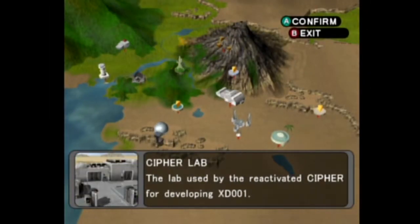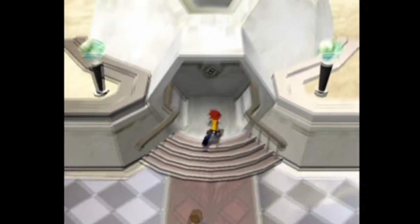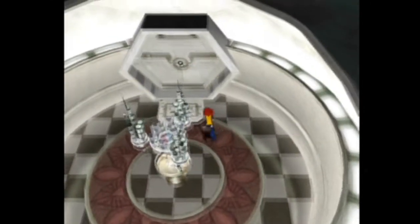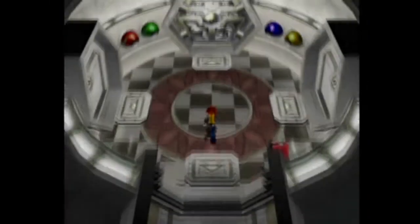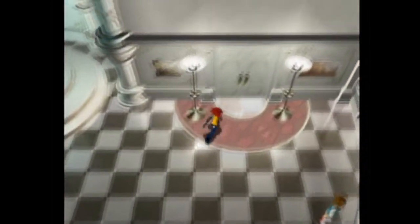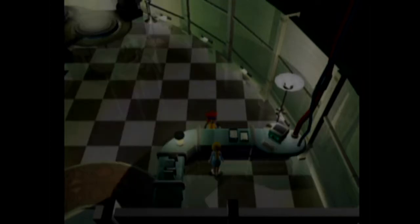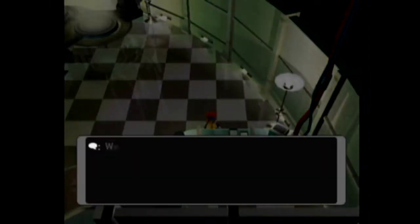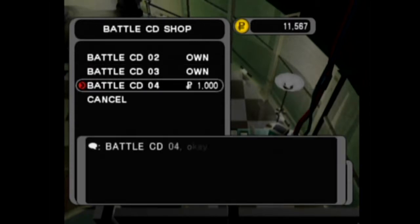We could have six Shadow Pokemon in our party if we wanted to, but we're not going to do that. We collected quite a bit of Shadow Pokemon there. We're going to go back to Real Gam Tower and relax for a bit - let's go do some Battle Sims because we have quite a few of those now. I just have to remember how to get there - go straight, and then I think it's to the right for our Battle Simulation. I want to buy Battle CDs. I'll buy that one, that one, and that one.